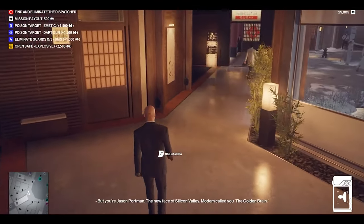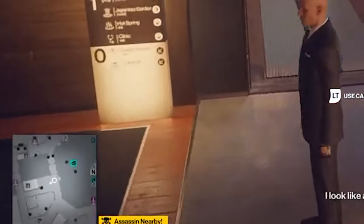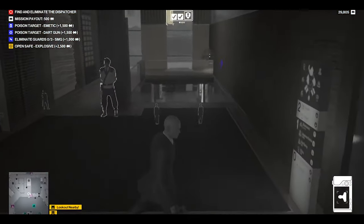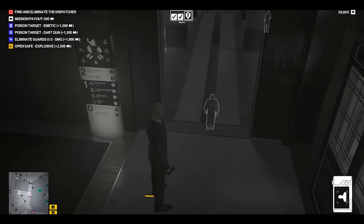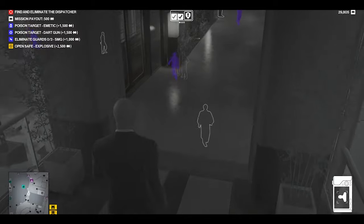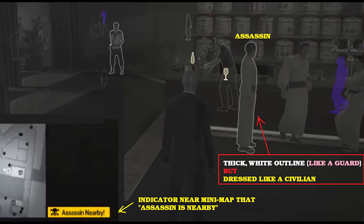The first hint that you're going to be close to a lookout or an assassin is next to your minimap — you might see a yellow marker pop up which says 'assassin nearby'. So now you've got to start looking around. See how this guy's a guard here and on instinct he's standing like a guard. Down there, I see what looks like a regular NPC walking but he has a thick white outline — that's not like a civilian. He's dressed like a civilian but he has a thick white outline like a guard. So this is the best case scenario where it's really easy to identify an assassin. You have an NPC with a thick white outline like a guard but he's dressed like a civilian. Couple that with the assassin nearby marker in the lower left and you have easily identified your assassin — this guy's 100% assassin.